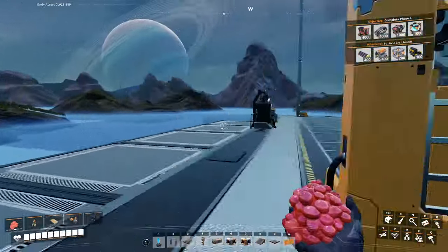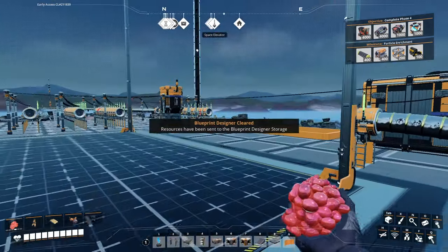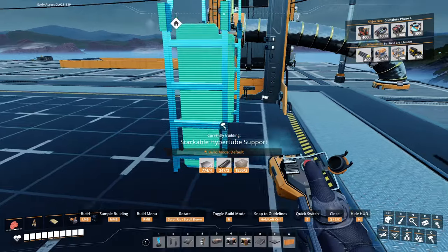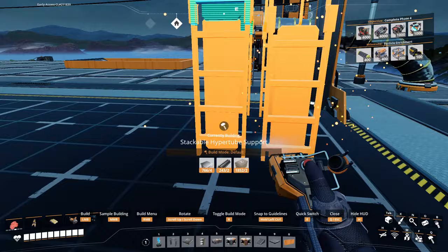Let's build a cannon system — that's a rough design. Clear this in the handy blueprint designer, clear that, and let's get started. It's just building stackable hyper tubes. Start right there at the starting point — just put two together like this.